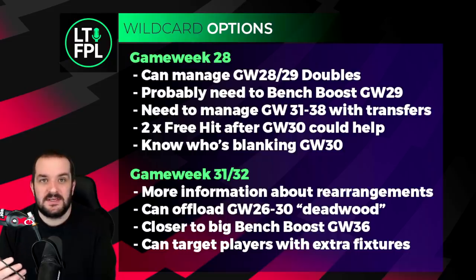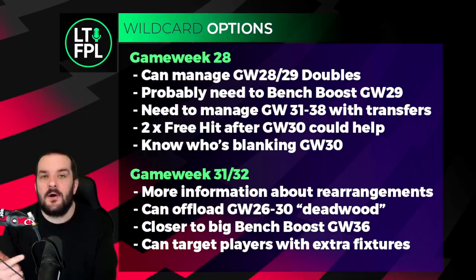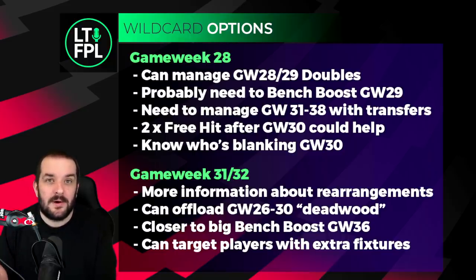My personal preference is to get it done so you're sure, because if you get to GW36 planning to bench boost and things go wrong over the seven to eight game week span in between, you're better off bench boosting in GW29 instead. The downside is you need to manage GW31 to 38 with transfers, which with double game weeks might be tricky. But if you've got two free hits after GW30, it's probably manageable. If you wild card in GW28 you'll also know for sure who is blanking in GW30 - important because if Southampton end up playing, you might have Broja or Livramento on the bench.